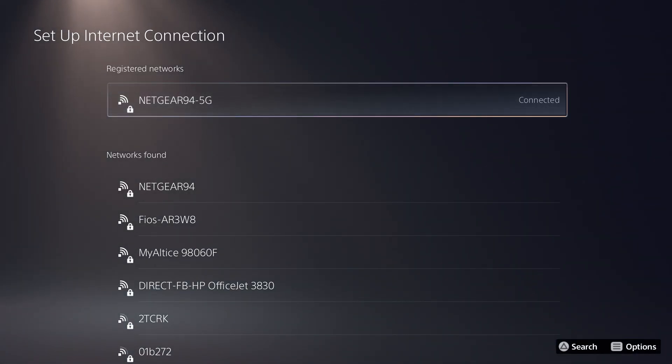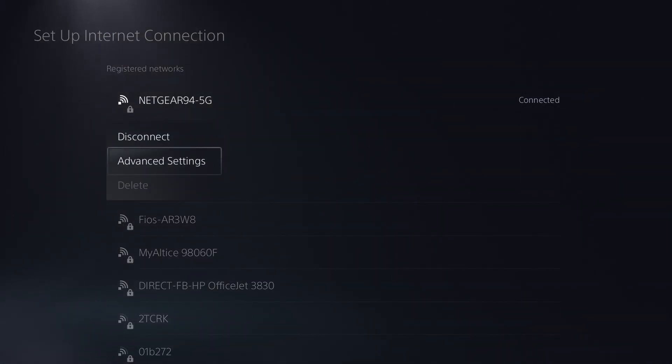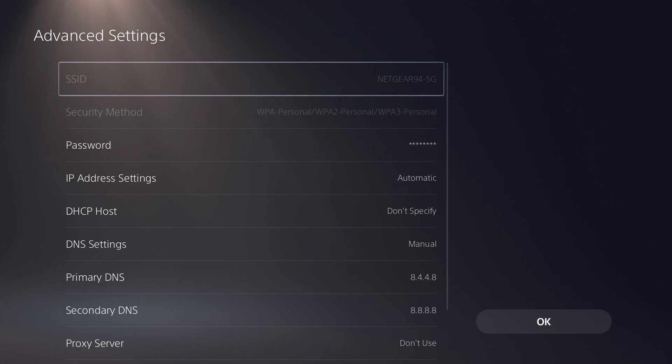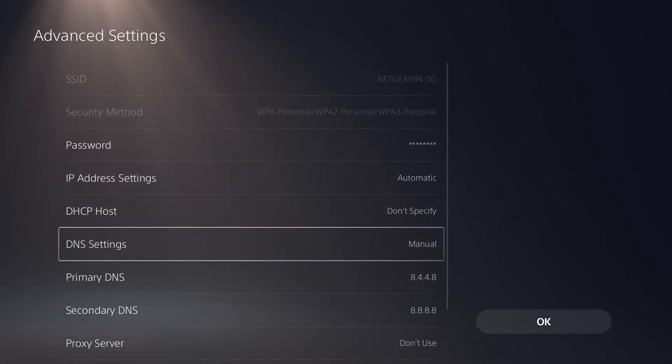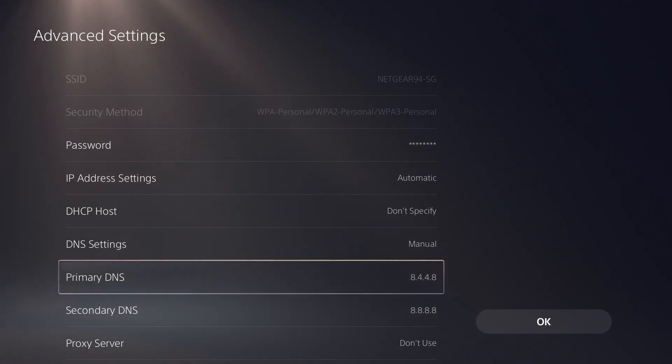If neither of those work, keep it back on automatic, then click into the Wi-Fi network you are connected to and click into Advanced Settings. In here, you're going to change the DNS settings to manual, and change the primary DNS to 8.8.4.4 and the secondary DNS to 8.8.8.8. This will help alleviate and fix any issues you have with the server, and then you should be good to go.